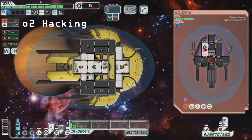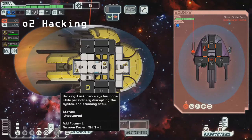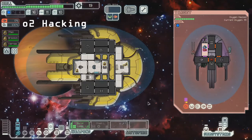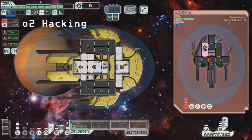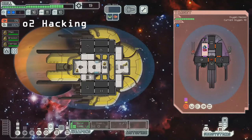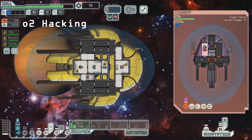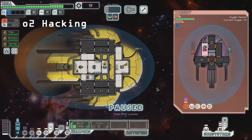Now we're going to let them repair it. If you want, you can actually let them repair it faster by disengaging the hack, if the idea is to set up another O2 drain — because I just want to show you how it keeps actually functioning even when the system is busted.